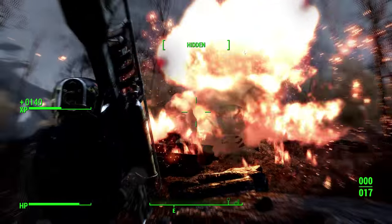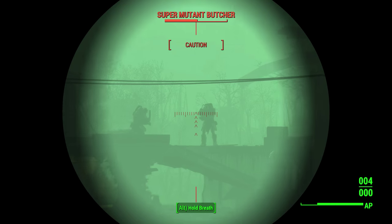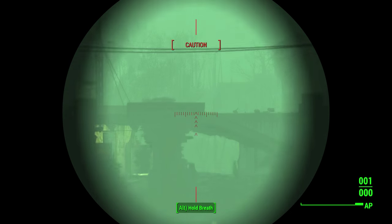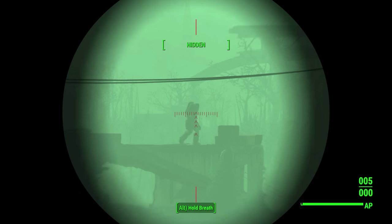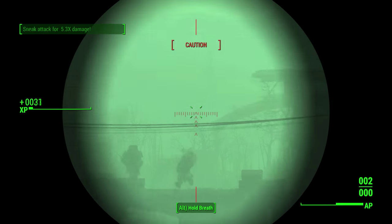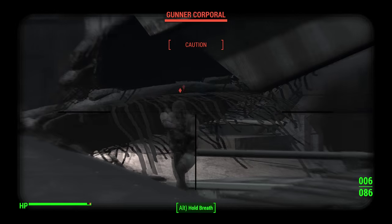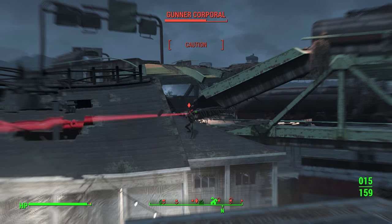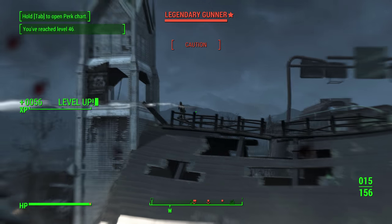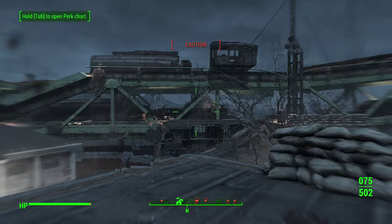A few words about the sneak attack multiplier: you always get it with a Hidden status and never with a Danger status. In Caution status you will sometimes get it and sometimes not. In the upper left corner you'll see a 'Sneak Attack for X damage' message, but not getting the message doesn't always mean you're missing the bonus — with many shots fired you may only see it once every few shots while the others still deal the same high damage. If you're in Caution and losing the sneak multiplier, switching to another gun can sometimes restore the sneak damage bonus.